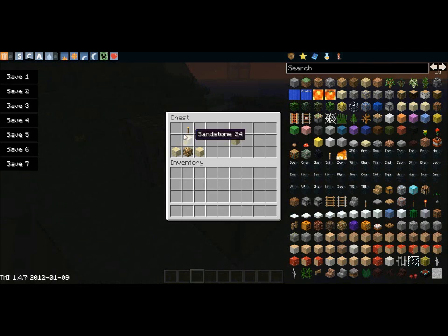We're going to start off with the pyramid. It doesn't say pyramid, but it is. You start out with three sandstone, a glowstone, and then a tour to the top.